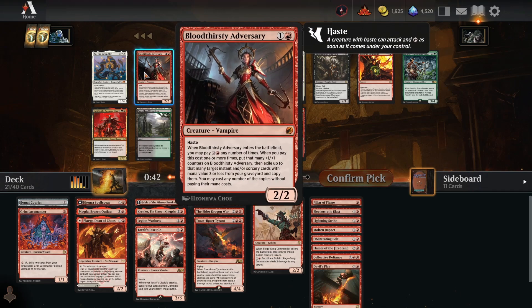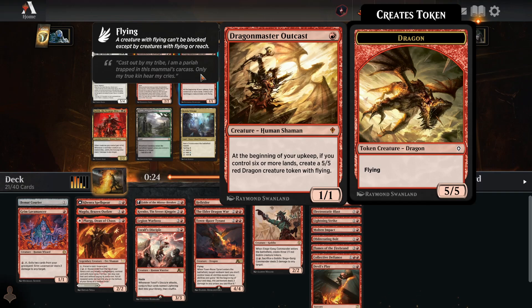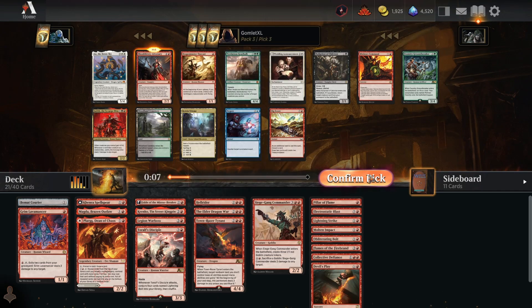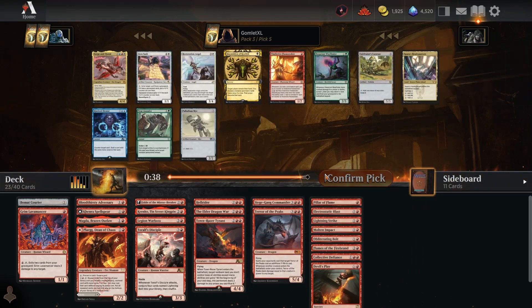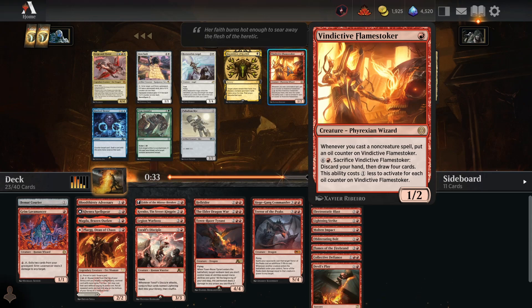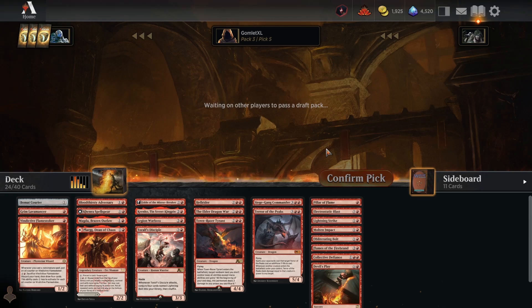We have Bloodthirsty Adversary — a 2-mana 2/2 Haste to get on curve early. If you topdeck it late with 5 mana up, you can recast a burn spell from the graveyard by kicking it — really great card. The next best card is Mishra's Command. Dragon Master Outcast is powerful but you shouldn't play it in mono-red because it's basically a 6-drop — it won't do anything until you have 6 or more lands, and in mono-red aggro by then you want your opponent already dead. Terror of the Peaks is a fine finisher and we're low enough on high mana value cards, so we can run it.